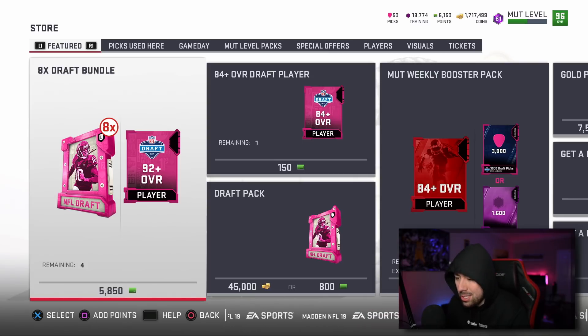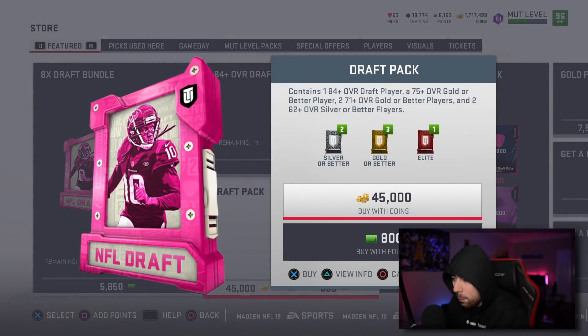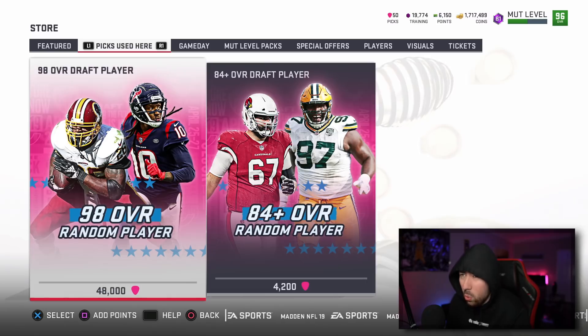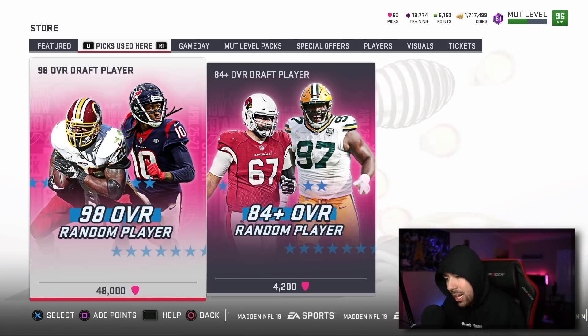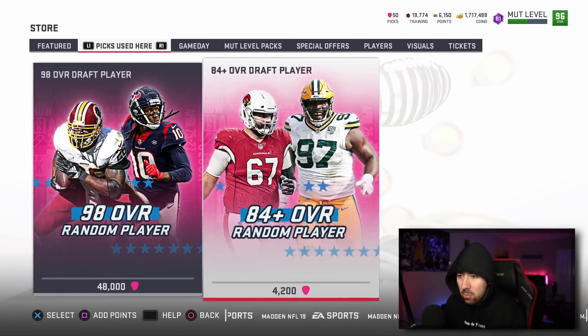We have these individual draft packs — each contains a 84+ overall draft player, a 75 gold, and a bunch of random stuff. The new currency in the game is picks, and to get picks you quick sell the draft players. A 98 overall draft player like Adrian Peterson, DeAndre Hopkins, or Roquan Smith costs 48,000 picks. That seems like a terrible deal right now, but they're going to add more players so there will be more variety.